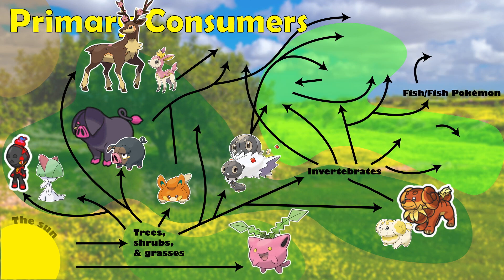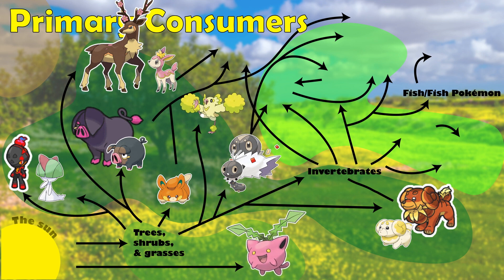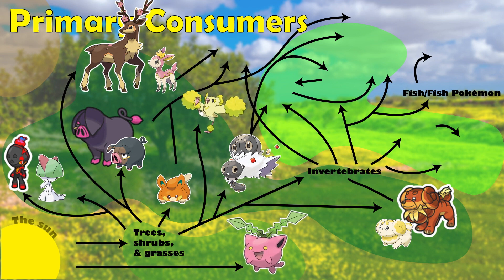Charcadet and Ralts belong here, as they are mostly foraging for berries but also rummaging through people's refuse or trash. And Pompom Oricorio is here, which is feeding off of the nectar of the many flowering plants.